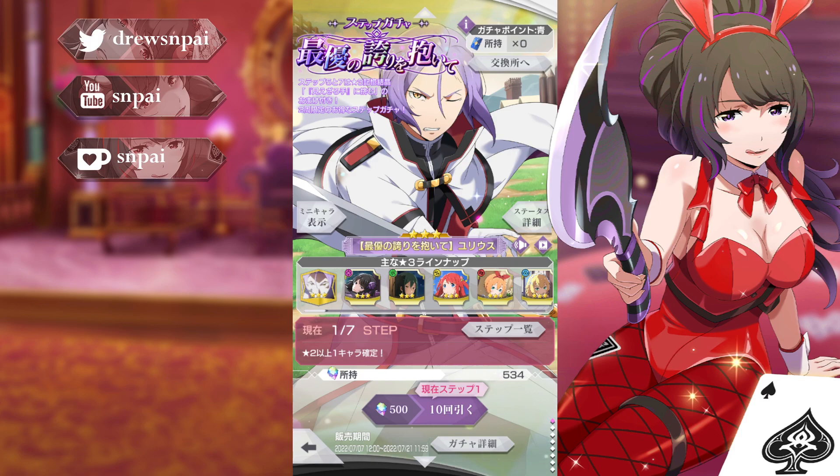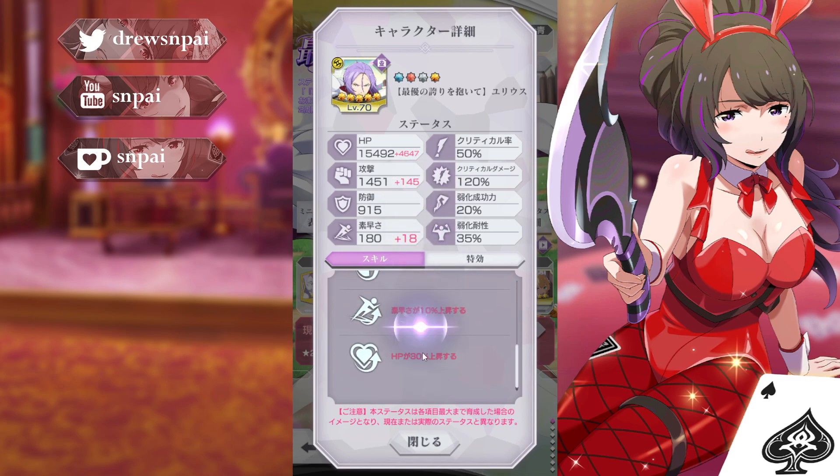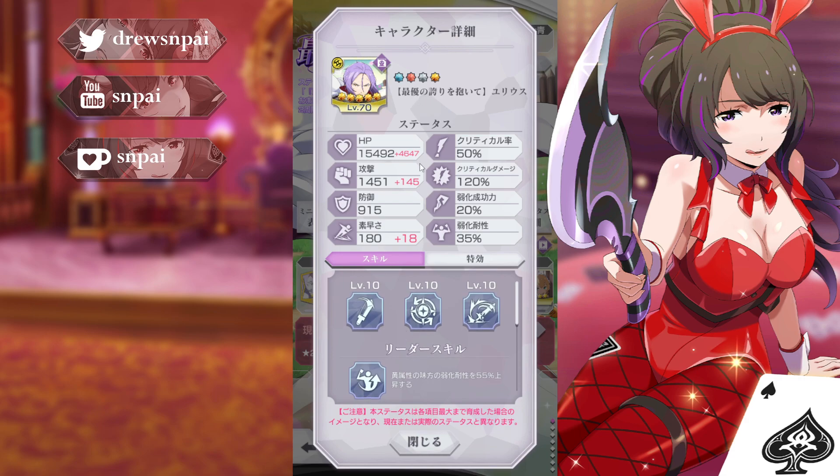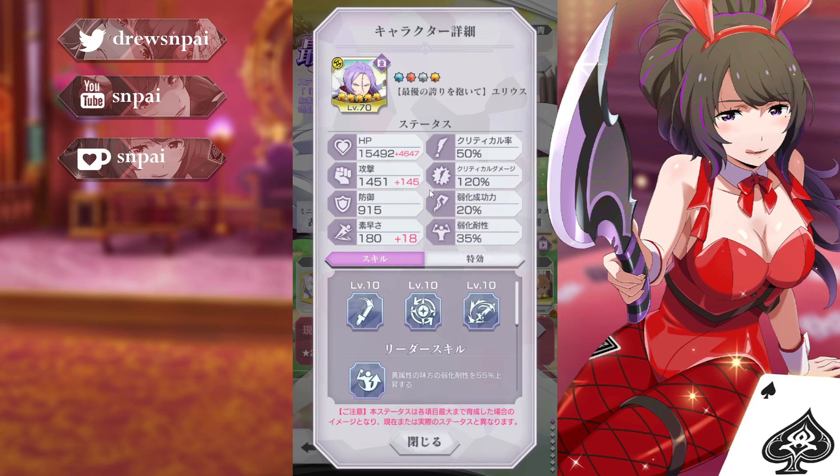Hey everyone, we're here with the new Julius, which is also a yellow unit. So basically they're on that streak of trying to buff yellow units — pretty interesting, kind of came out of nowhere, but I'm all about it, especially with Typhoon being out. I love getting her some more support; she's one of my favorite characters from what I've seen.